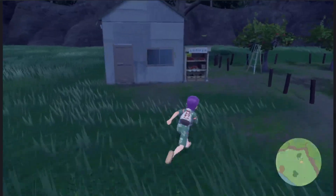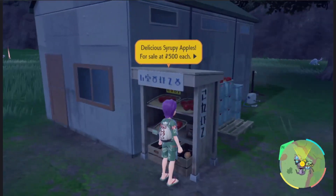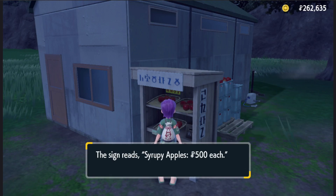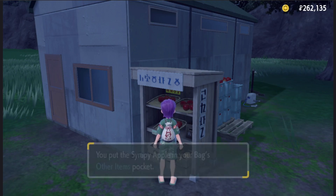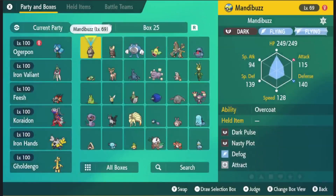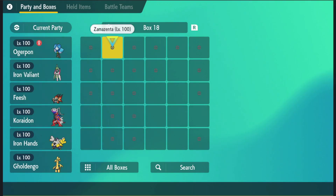Just go here, click on this, and it says syrupy apples. You buy it for 500 and that's it. Then you can just evolve your Applin if you have one.